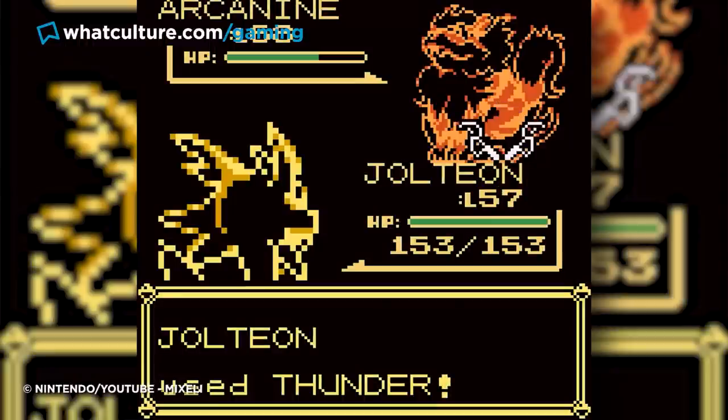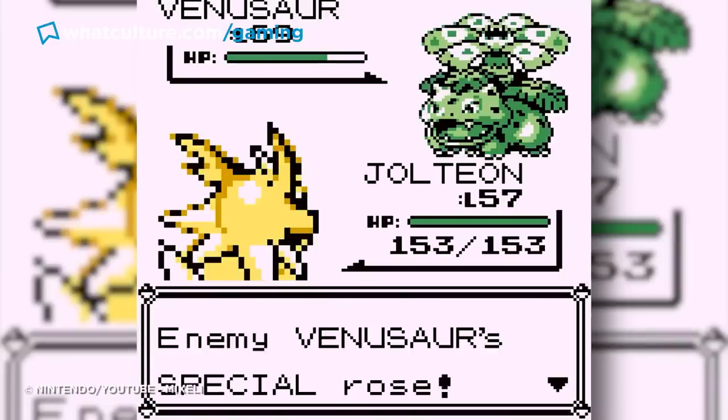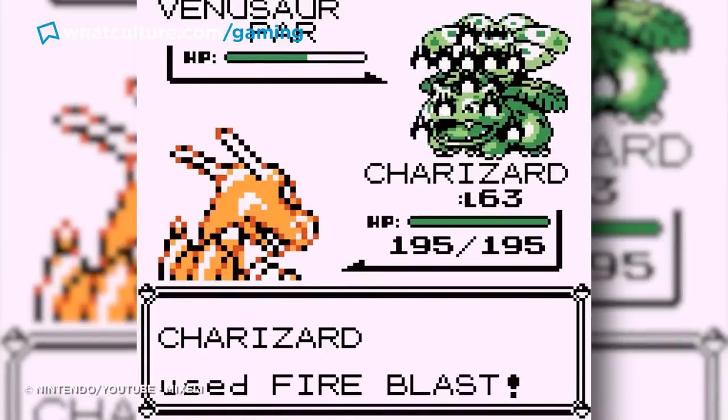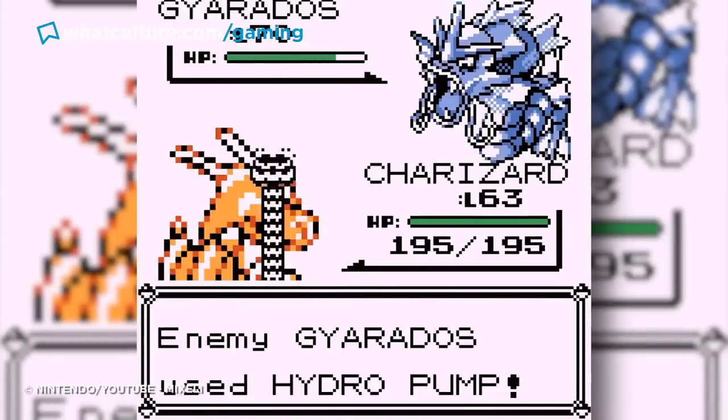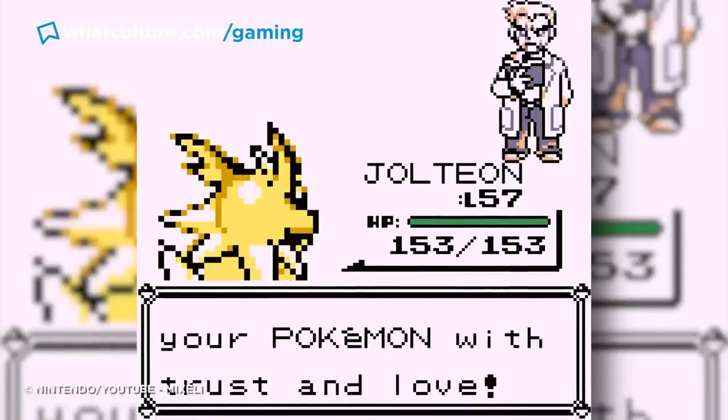The fight can only be played either by glitching or hacking, and while Oak has no battle dialogue to lend further context to the fight, he can indeed be battled to completion. Why such a cool fight was removed from the game proper remains a mystery, though at least sufficiently committed players can experience some vestige of it for themselves.